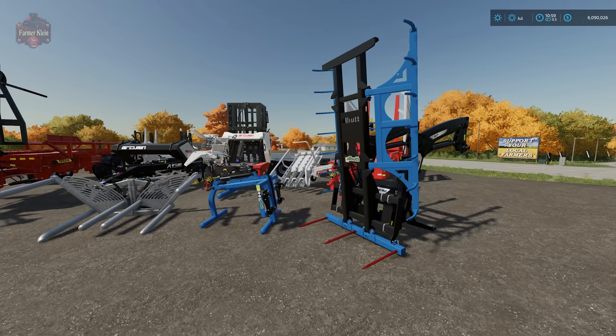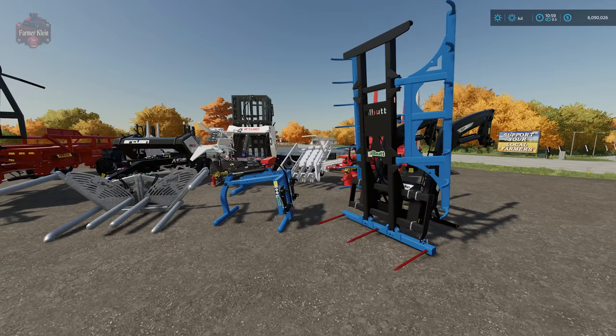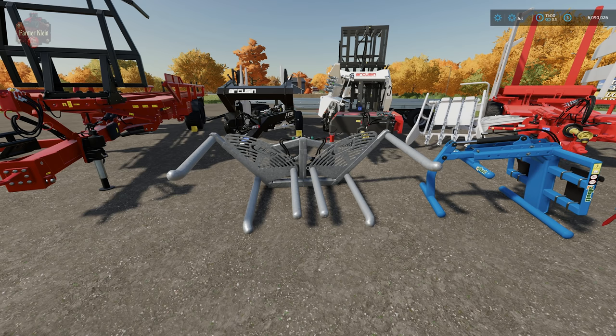We have in front of us some front loader tools — there are bale tools for front loaders, telehandlers, wheel loaders, and skid steers. I didn't bring around all of those tools because for the most part they all operate about the same and look very similar. We have here a sampling of a round bale grab and a square bale grab.